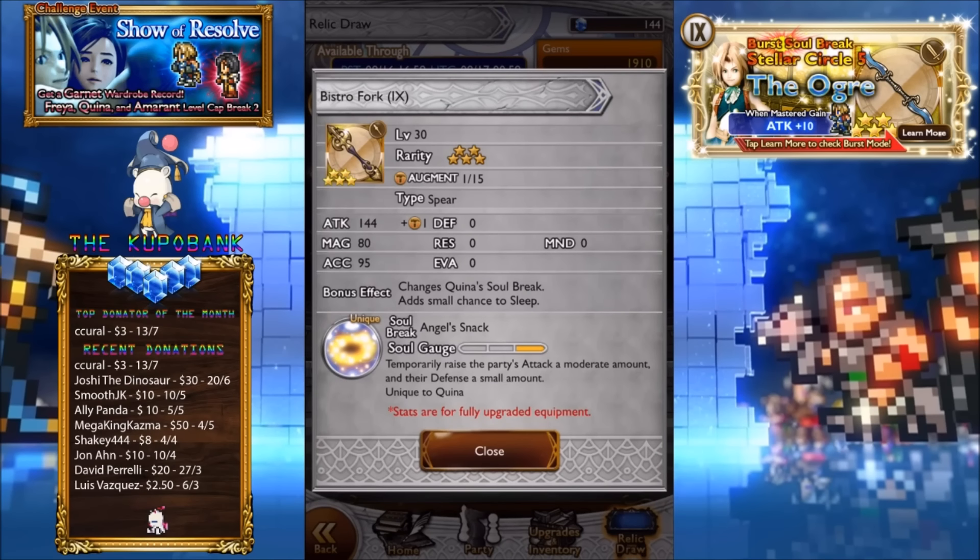Bistro Fork. I think this one's the first time this actually came. Attack 144. Temporarily raise the party's attack a moderate amount and the defense a small amount. It's 30% attack and defense. That must stack with Shout, right? That has to stack with Shout. If that stacks with Shout, I believe it does because it does attack and defense — so it's a completely separate kind of buff. It must. That's pretty awesome for an SB then.